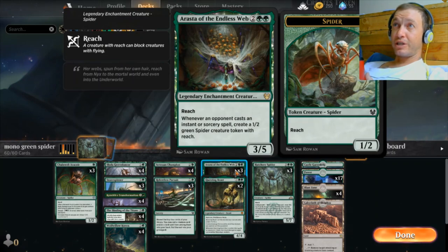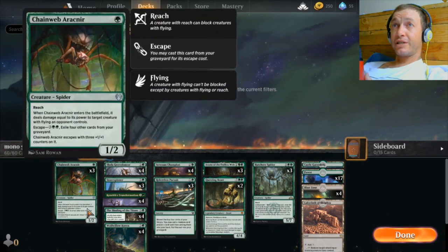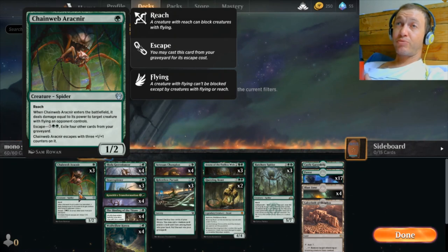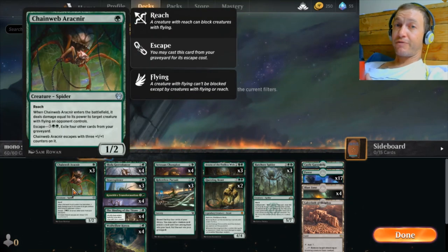Arasta is a pretty solid 3/5 blocker with reach, and she's an enchantment. Whenever they cast an instant or sorcery, we get another spider with reach, which helps fill our board. The other spider is Chain Web — this guy is pretty broken because he comes down and fights a creature, doing damage equal to his strength, as long as it has flying. So if they've got a Healer's Hawk, we can just play this and zap it. It's early-game removal for 1/1 flyers. With escape, it comes back with three +1/+1 counters, becoming a 4/4, so it can then take down a 4/4 flyer. This one-drop can be a solid removal piece and a good chump blocker throughout the game.